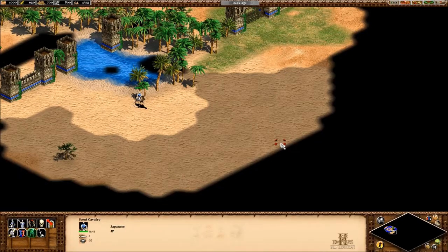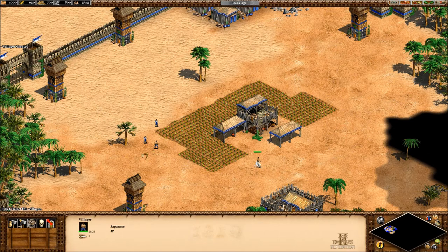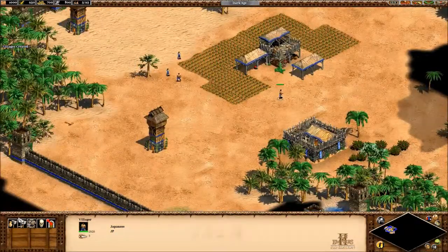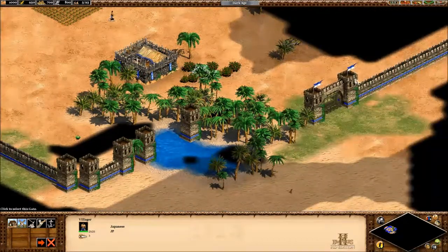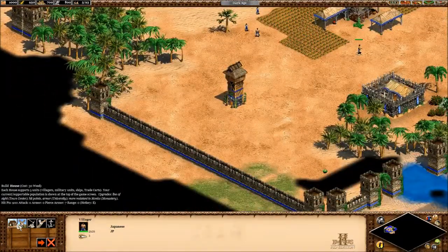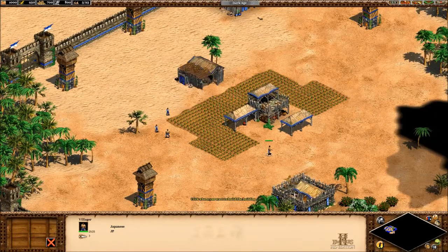And now suddenly, out of nowhere, they released the HD edition. I was like, okay, I'll play it again. What do we need first? We already have a barracks and stuff, I believe. Because I always play with the little fortress — the fortress scenario thing. Let's go ahead and build a mill. That's usually useful.